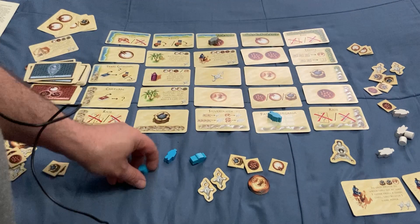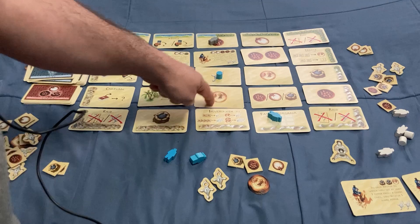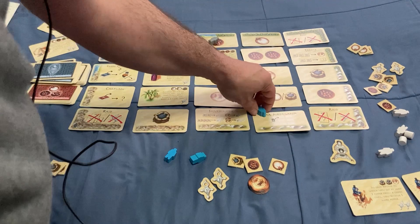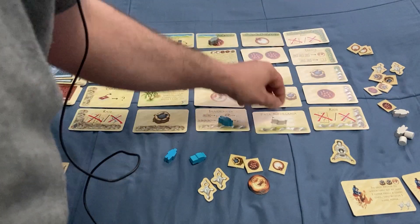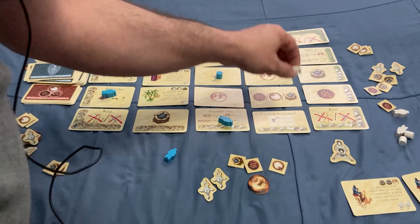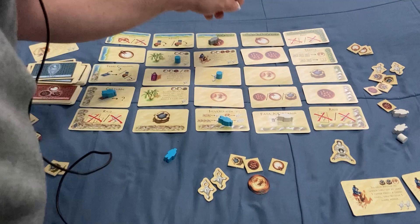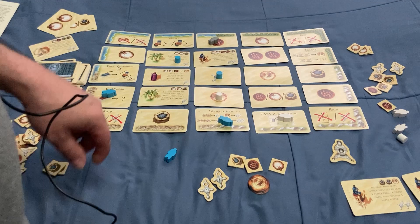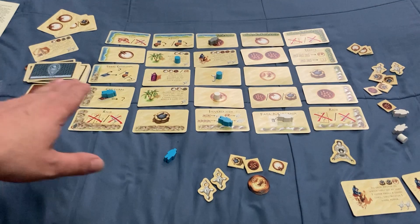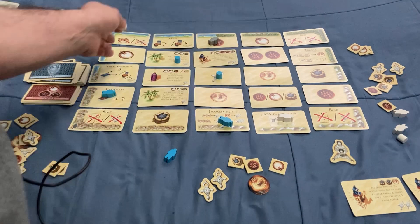And then there's the Fata Morgana, which I already explained — if I had a marker here and here and was blocked from getting this gold, I can put my tuggy on the Fata Morgana and move one of my pieces to that gold position. You can't move a piece that your opponent is already on, but you can move your own piece anywhere you want.